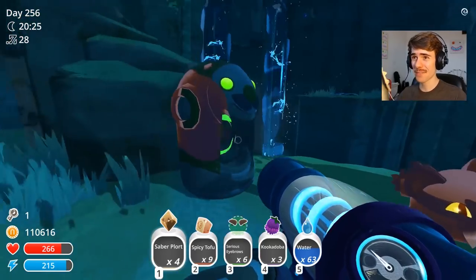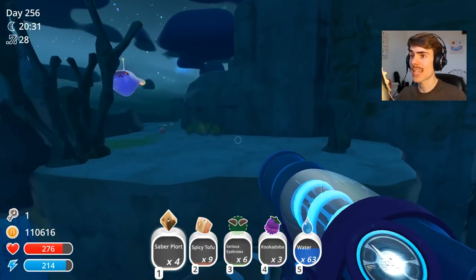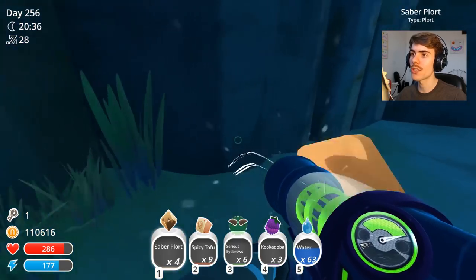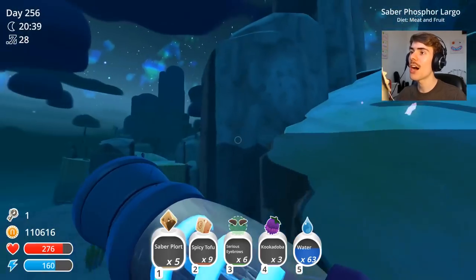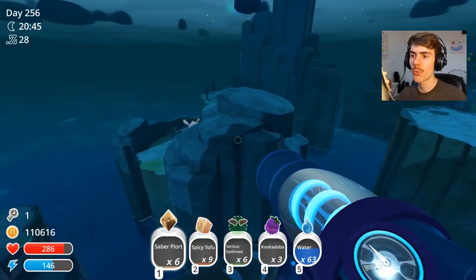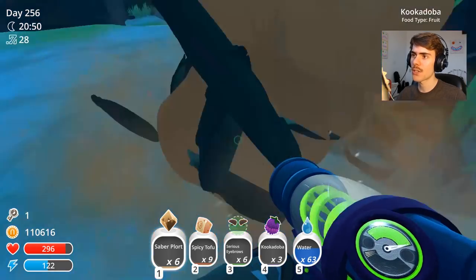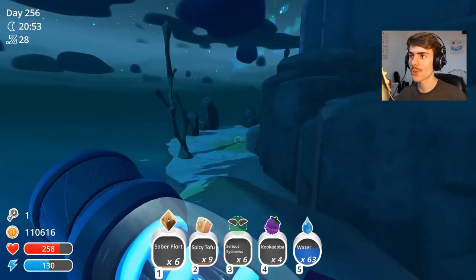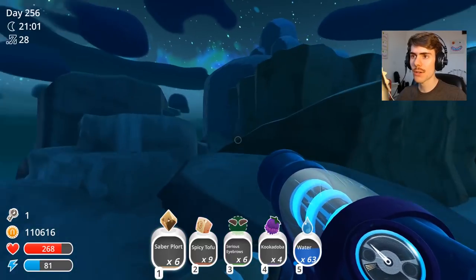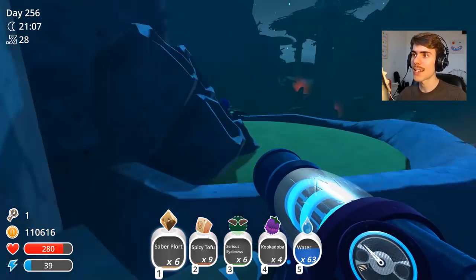Here we are — saber plots. I can use these when I have more space in my ranch to get saber slimes. It's a shame we can't get the original saber slimes, the non-largo ones. I hope there's like a super secret we can explore to see if there is a saber slime without it being a largo. I don't know but I do want to find out — if anyone's experimented or seen any hints towards that, let me know. It would be kind of cool if we as a community were the ones to figure it out.